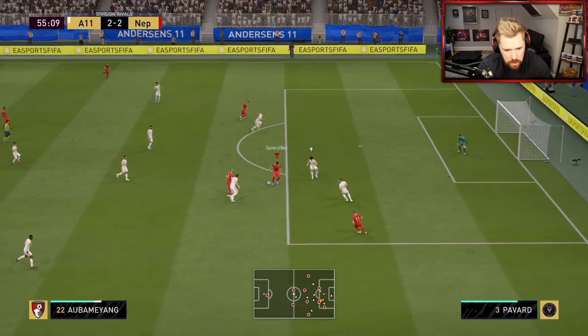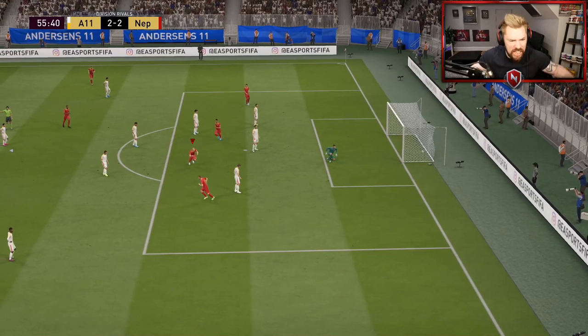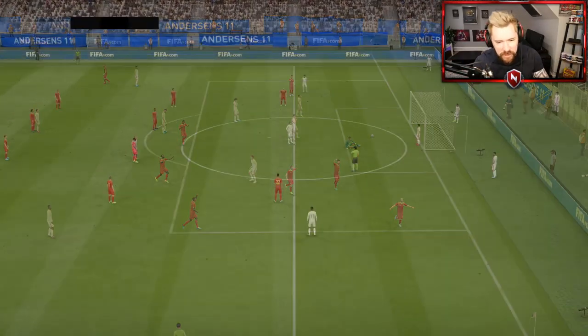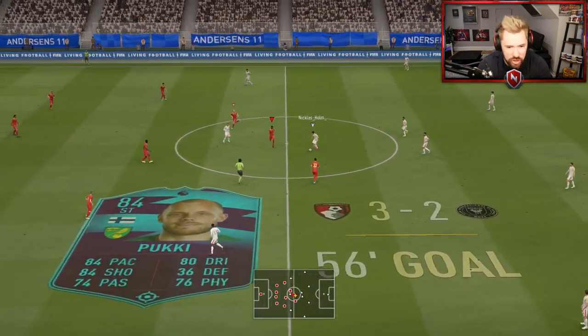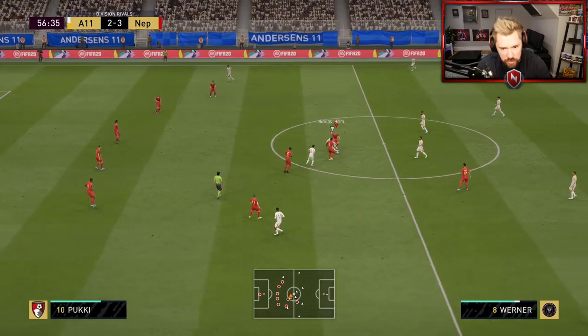That's really nice — look at him, shoot! He's got power. Pukki with the hat trick — that's a lovely goal. He's got some power on his shot guys. Obviously with the Sniper chem style it's 99 shot power, but that was really, really nice.